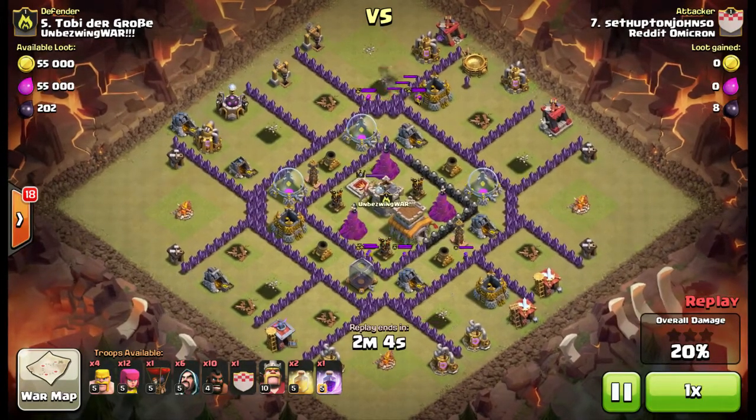The balloons also serve to get the lure, so if the enemy clan castle does have a balloon in it, it can be tough. Sometimes you have to send 1 hog in first just to make sure you got the full lure — make sure you count the troops as they come out. In this case we knew every clan castle just had 10 archers in it, so that's what we planned for, and obviously it's not very hard.